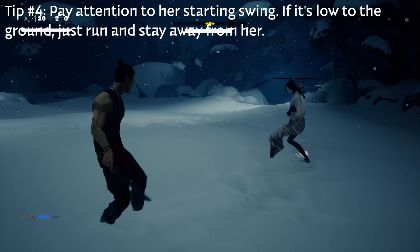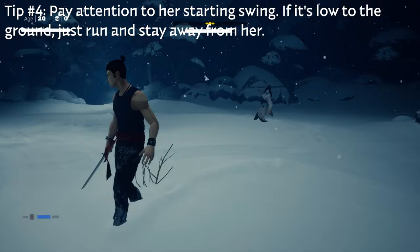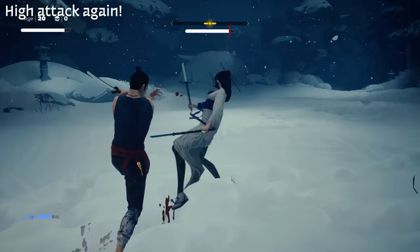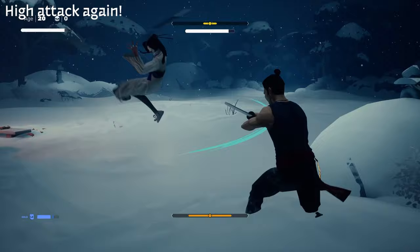If she starts low, this one is actually really difficult to get in and do damage. When it's low you want to stay away from her. When it's at chest height, stay close, just block, avoid, and then follow up with damage. You always want to be keeping the distance on her, so make sure to run away or dodge away after you do some damage, because her attacks go really far.